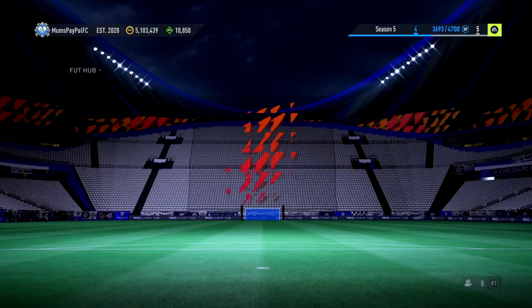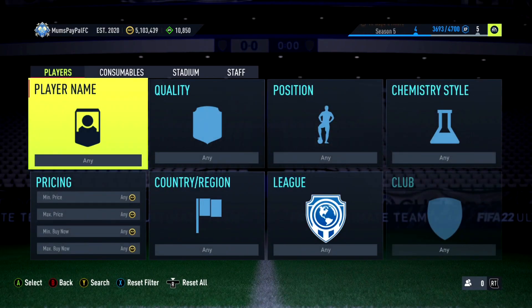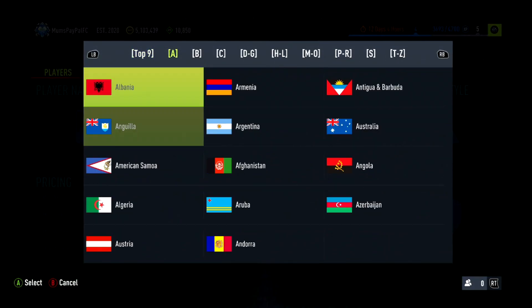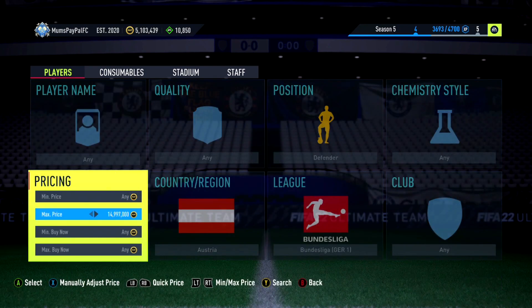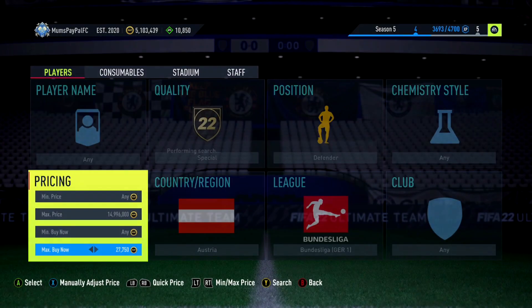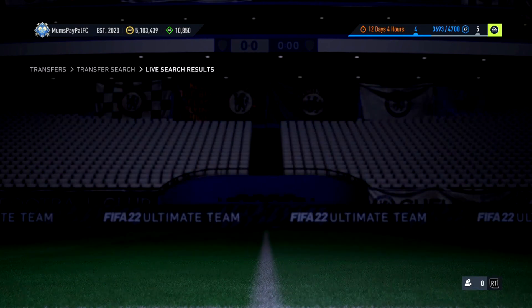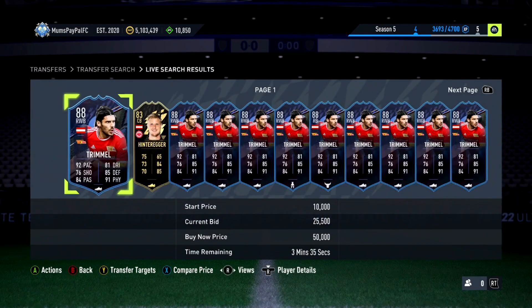We sold Debois for 30,250 — nice result. This final filter is going to be a bit of a jackpot filter — do or die. It's mainly going to be Trimmel popping up, and Trimmel alone is great to snipe. But instead of just sniping him by himself, you have got a billion Austrians available. The problem is some of them are like 30k or a little bit more expensive, so you've got to go special. Trimmel is about 27k depending on when you're watching.